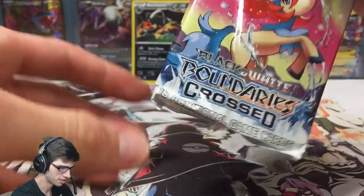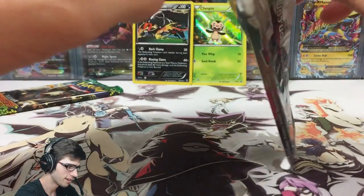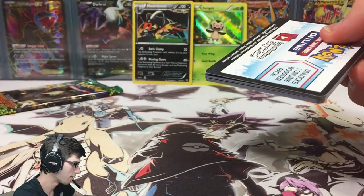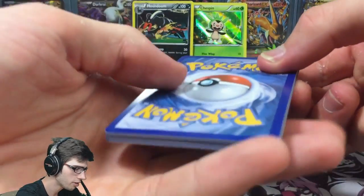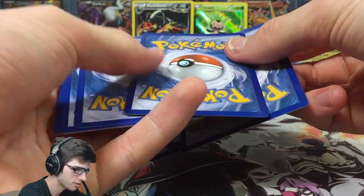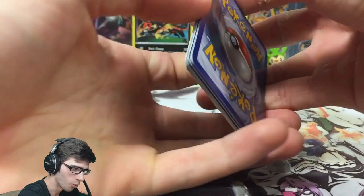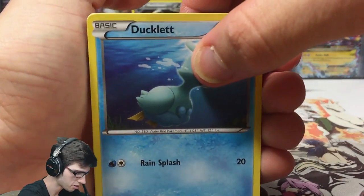Moving on to the really loosely packed Boundaries Crossed pack — we got Keldeo on the pack art, and there are so many goodies in this set. It just kind of fell apart along the seal; the glue is totally worn out on the booster pack. There's the Boundaries Crossed code, and I wonder if we can get something from this pack today.